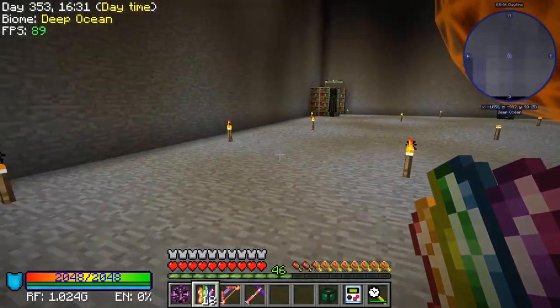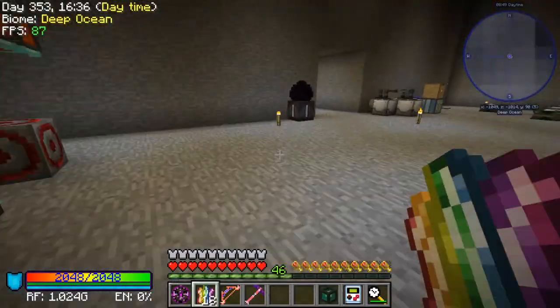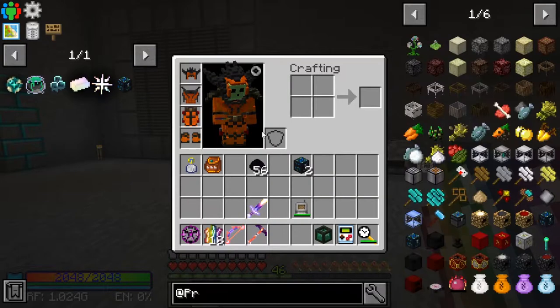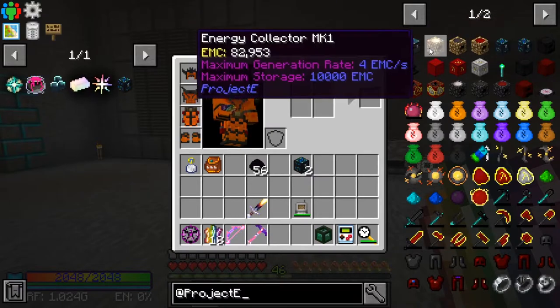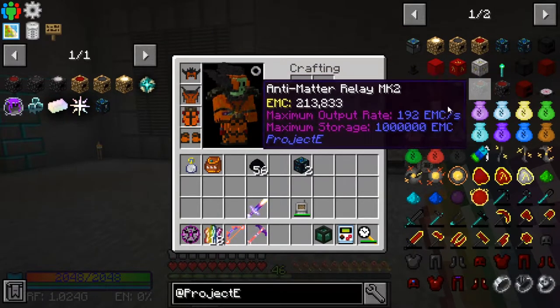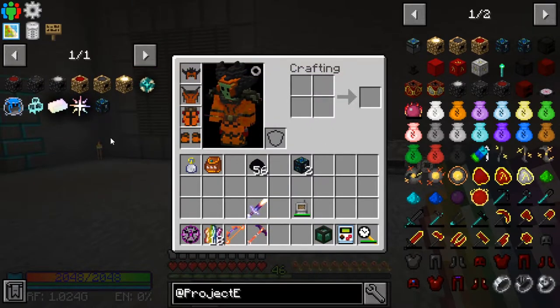So the goal today is going to be to get together this stuff to make these. What is my Project E? We want to get all the way up to the max level relays and collector pieces.